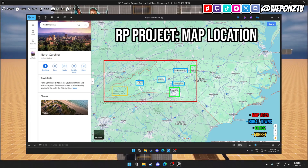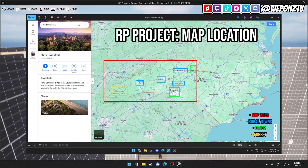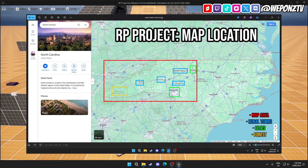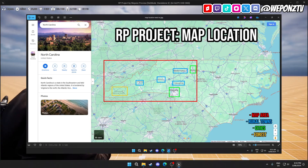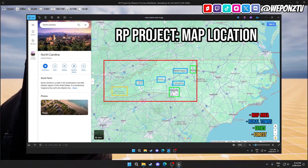Greensboro will be a slightly smaller city, and in between those cities will be rural towns. The main rural towns will be Hickory and Mooresville, with a few others. There will also be slightly bigger rural towns like Asheville and Winston-Salem with bigger downtown centers. We've also got plans on making a forest, as there are forests in this location — potentially two of them.